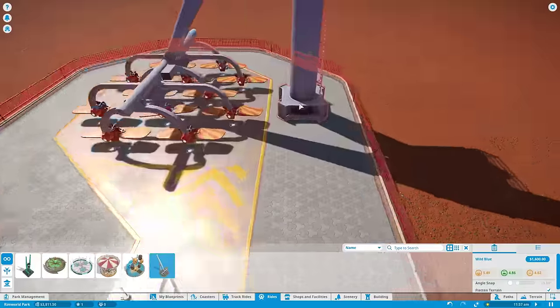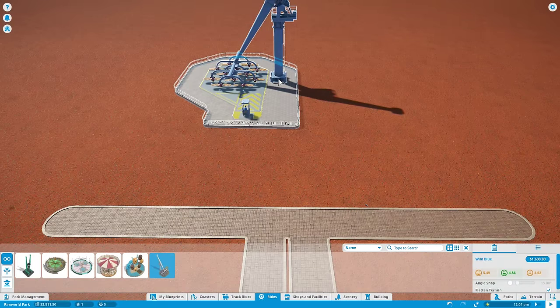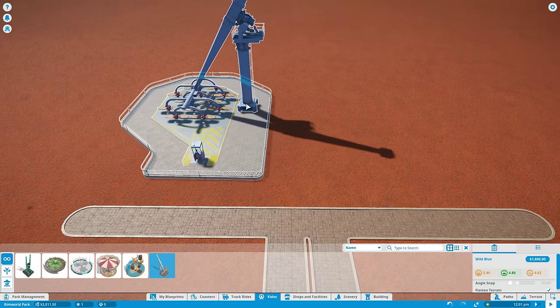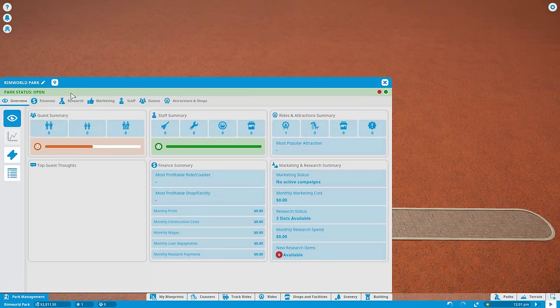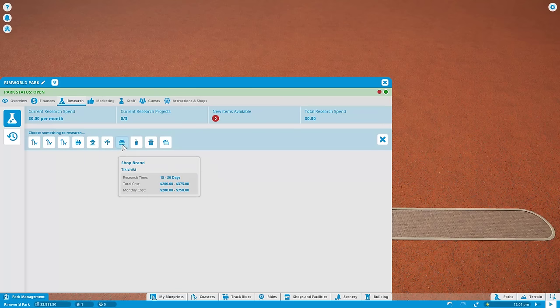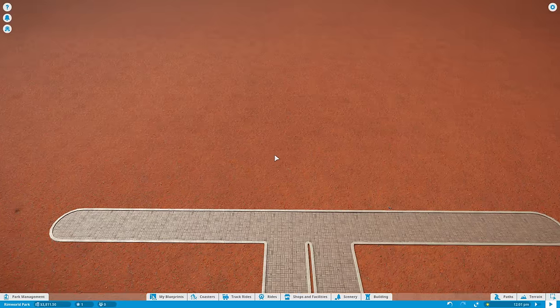Most people will put together parks with themes and really make awesome design — that's not really my strong suit. Also in challenge mode like this, we don't start with that many rides or much scenery. You can unlock more via research — you can research different types of roller coasters, track rides, family rides, thrill rides, different types of foods and things like that. We don't have that right now, so we're not really going to have a very strong theme.